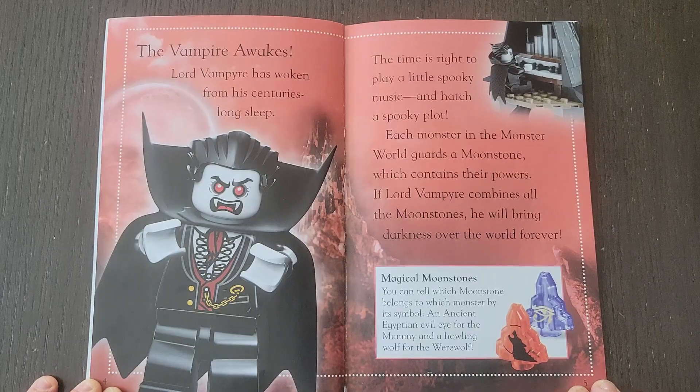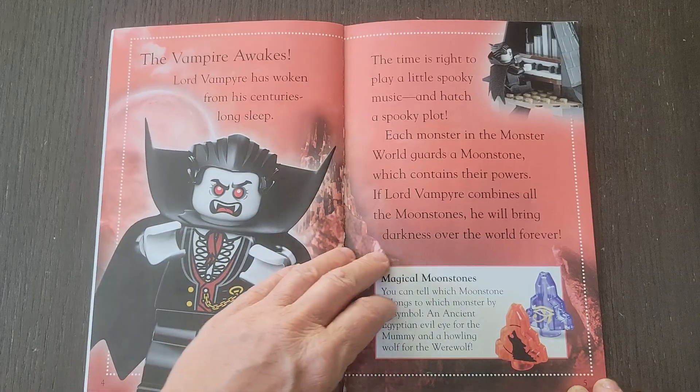Magical Moonstones. You can tell which moonstone belongs to which monster by its symbol — an ancient Egyptian evil eye for the mummy and a howling wolf for the werewolf.